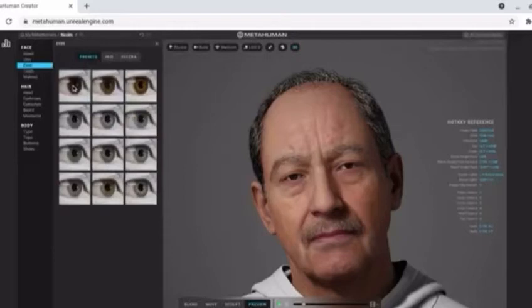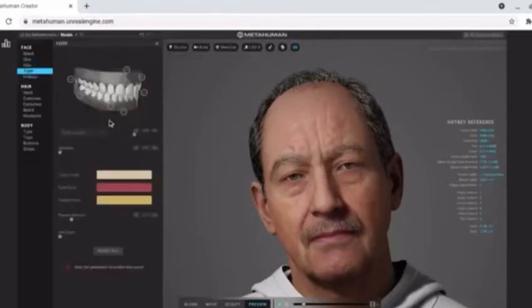For the eyes, there are 12 different presets we can choose from. In this case, blue is selected. I'm not going to change the teeth, but they can be useful if you want them to smile.